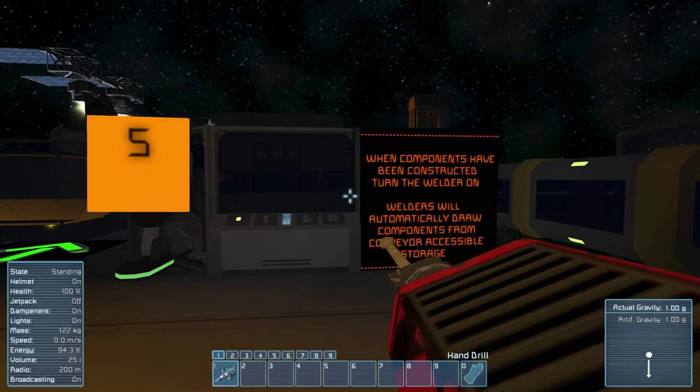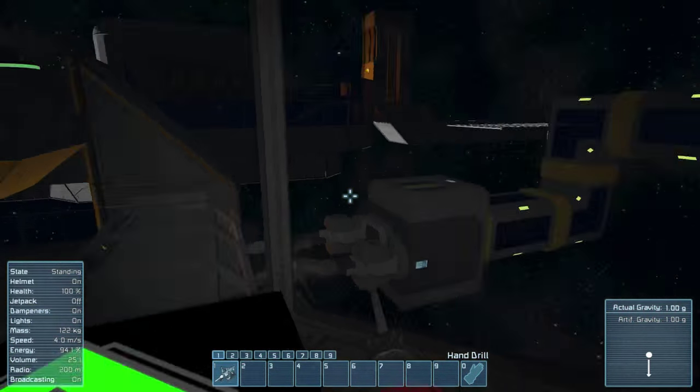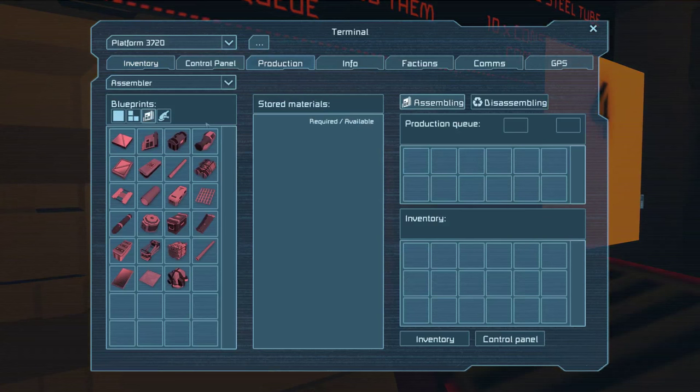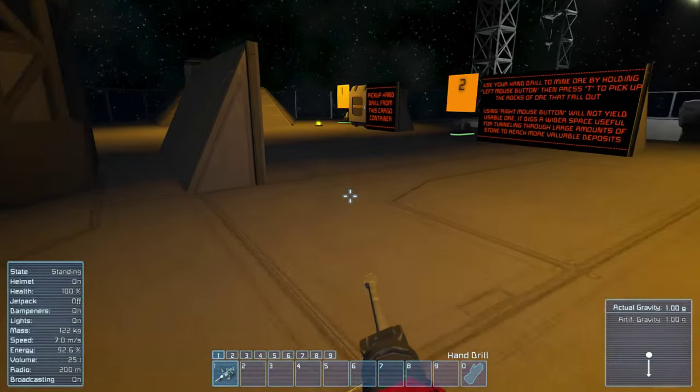It's trying to finish a piston. So we need to go to the assembler production tab and get the parts. We need ten construction components, five something, two computers, four motors, and four large steel tubes. You can control-click to queue ten at a time. Looks like we need more nickel.